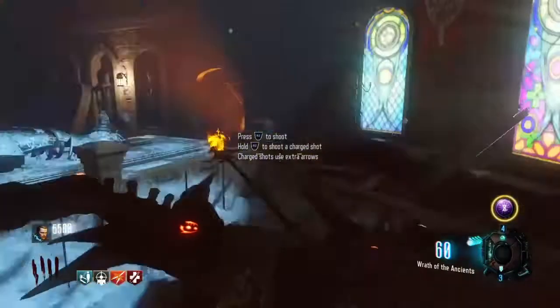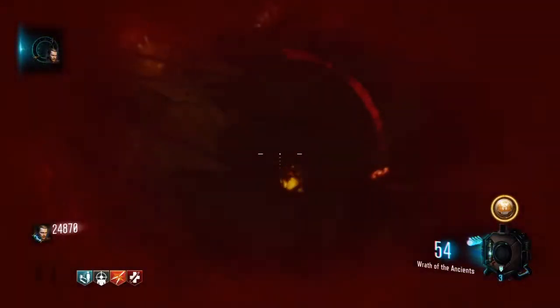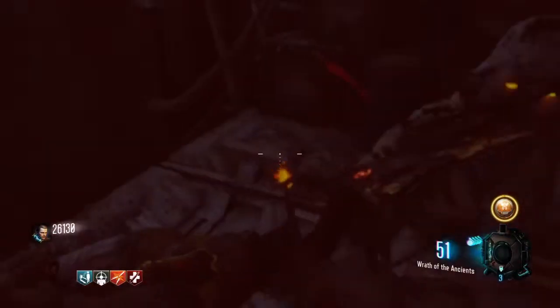Once you do so, go to the bottom of the laboratory to pick up the Wrath of the Ancient spell. Go to the top of the clock tower and shoot this little box up there — you'll get the arrow.